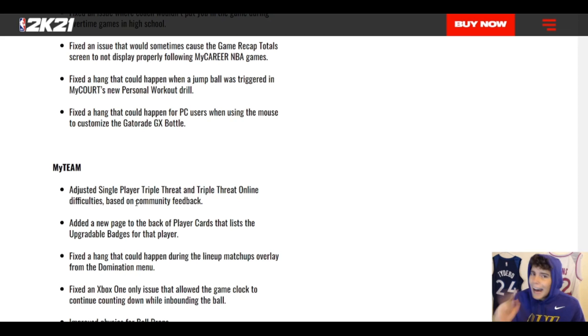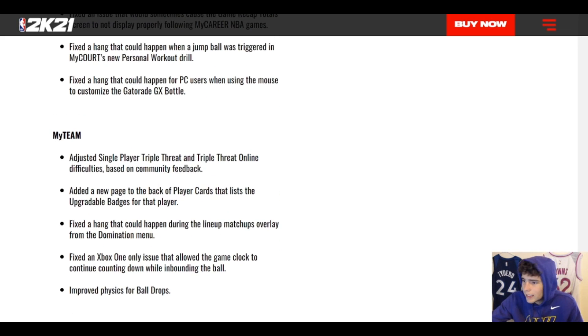They added a new page to the back of player cards that lists upgradable badges for that player — I really like that. Now you know what badges players can get, and I hope it's added to the 2K database as well so I can factor that into card breakdowns. They fixed a hang that could happen during the lineup matchups overlay from the domination menu — I think that's related to people turning a Ruby Damian Lillard into a Diamond to get Bob Cousy, so that's good it's fixed. They also fixed an Xbox One-only issue where the game clock continued counting down while inbounding — I didn't know that carried over from last year, but I'm glad it's gone since I'm on Xbox One pre-250K.